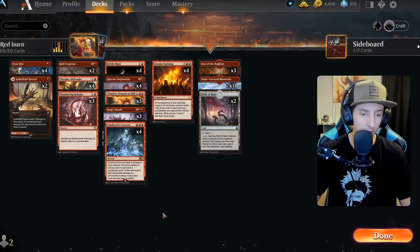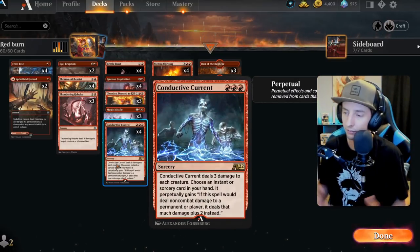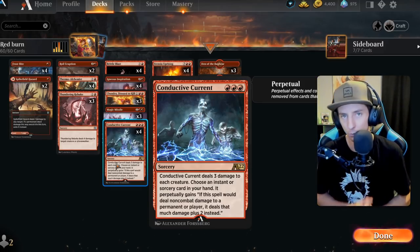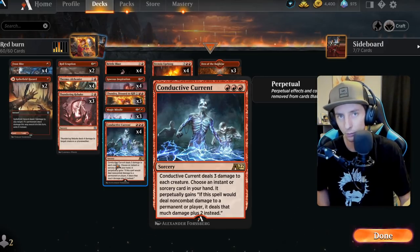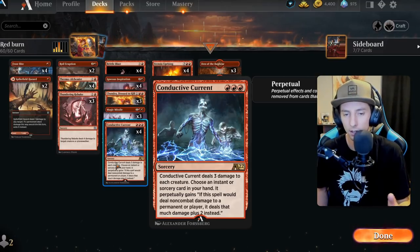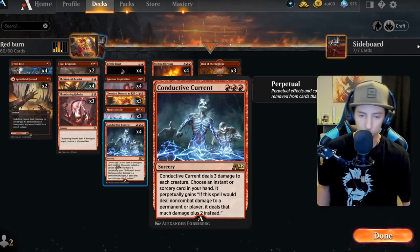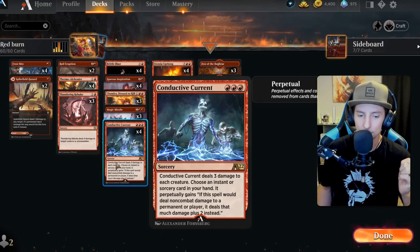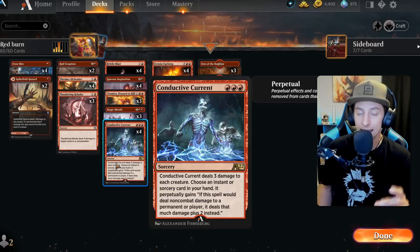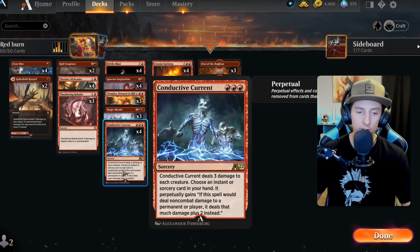Let's talk about the list. We've got some new cards — Conductive Current is a sweeper that deals three damage across the board. I love this card because the previous meta was more mono white small creatures, but now we're talking about clerics and werewolves, where three damage is a pretty significant difference. On the back end, it says if a spell would deal non-combat damage to a permanent or player, it deals that much damage plus two instead — that's a perpetual statement put on another card.